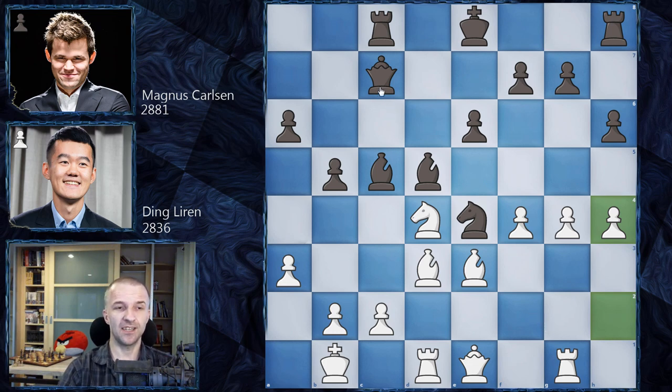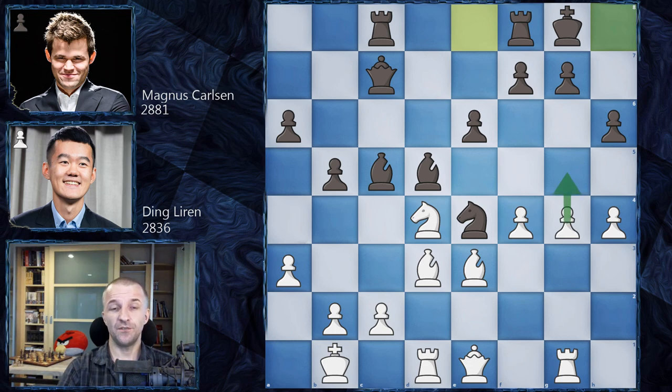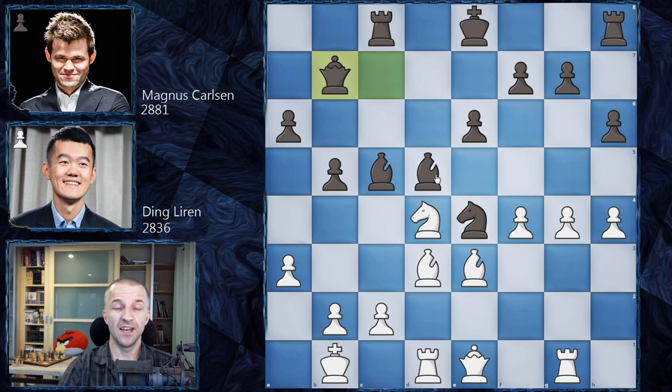Here Magnus Carlsen actually played a mistake — a really bad move. He should castle, as suggested by the engine. It's not so easy to open the king's position because if g5 then simply h5 can be played by Black, and if f5 then Black can wait and attack e6, controlling the open file. Magnus should have castled, but instead played Queen b7. Both players are very low on time.